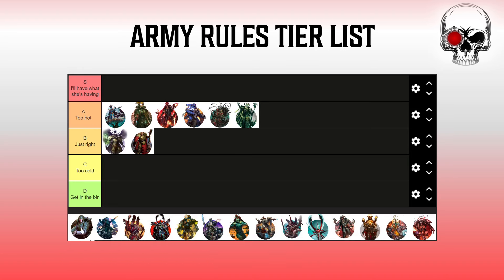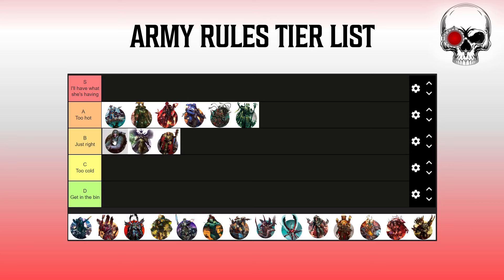Astra Militarum next — the army rules are on the better side of B tier, maybe even the lower end of A tier. These are strong effects; what each individual order does is good, not so insane that they break the game but giving extra buffs to all your units with really strong flexibility. You've got buffs you can choose for your units when you need them, whether it's a little bit of extra movement or fixing bayonets to get stuck into a fight. It requires a bit of setup with positioning and vox-casters, but once you get your head around it you can leverage some powerful plays.